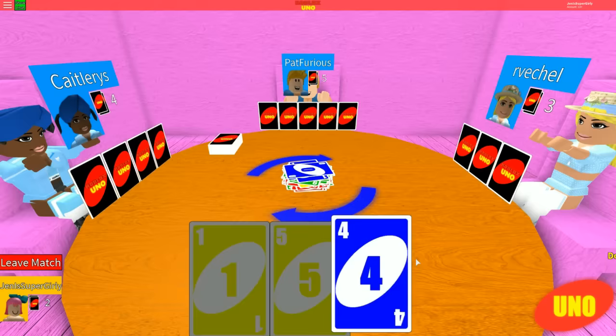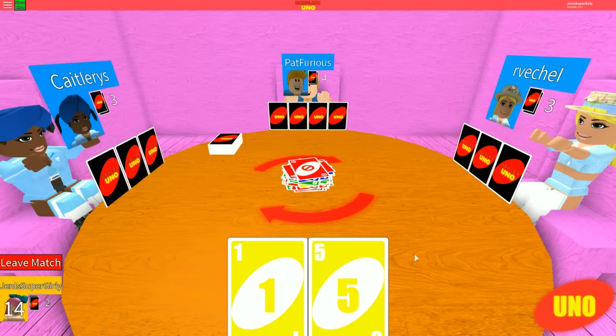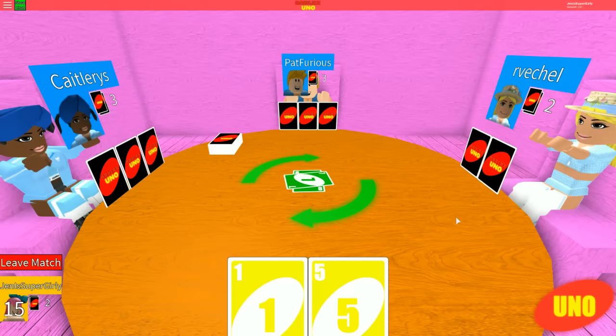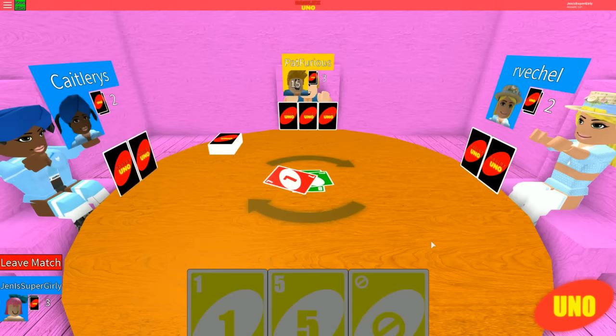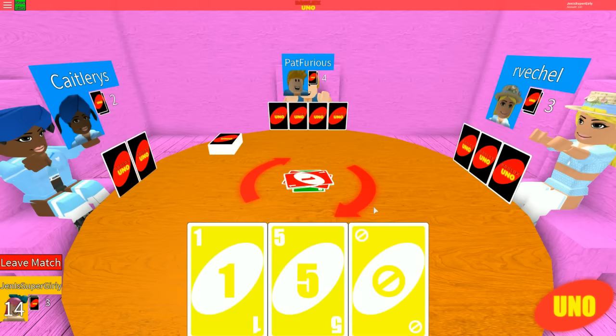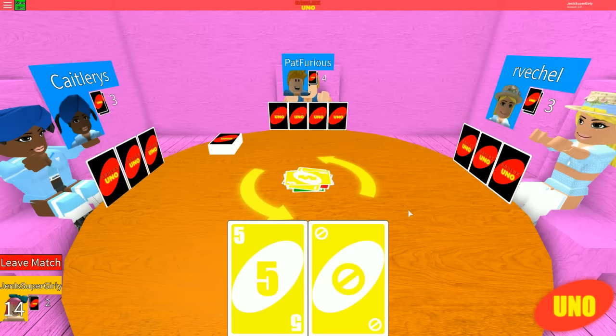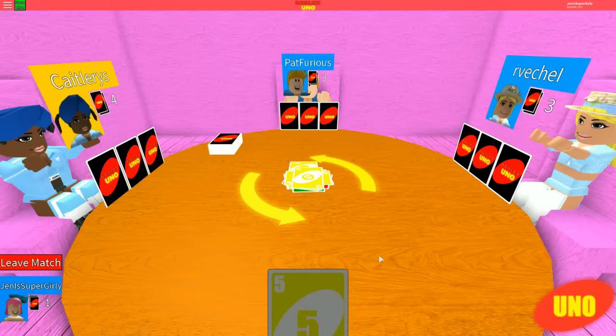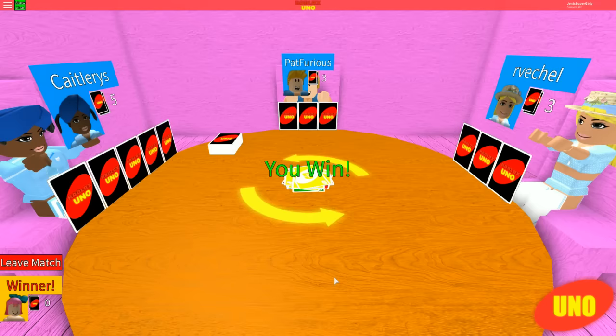It skipped your turn. All right, well, maybe the color will switch. Green does not help me. I have every color now so it doesn't matter. They forgot to hit Uno again - and they forgot too. Everyone keeps forgetting to put it down. Draw two, Caitlars. And yes, I won again. You don't say Uno when you win. Clearly I'm the Uno master. You won three out of four games.